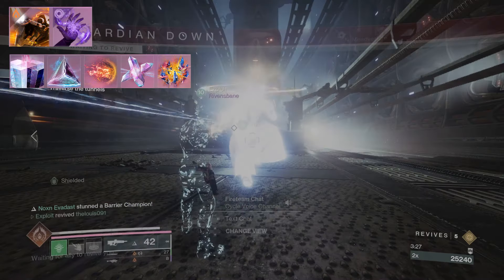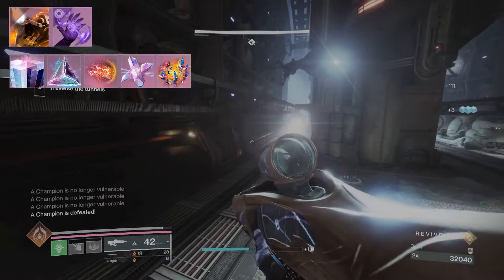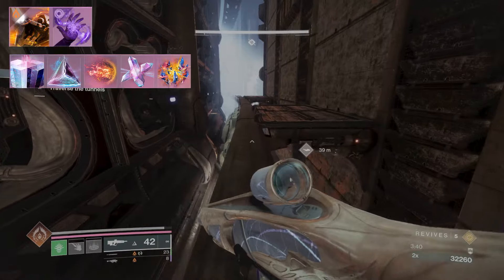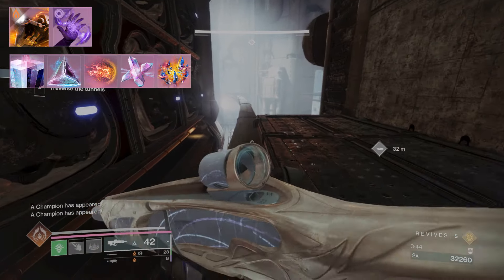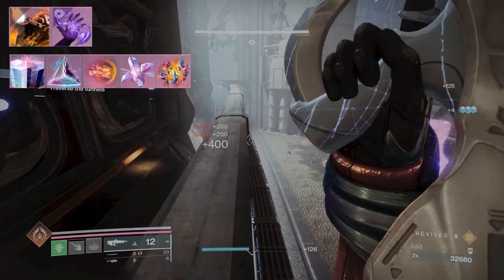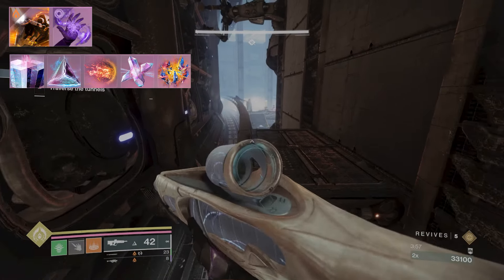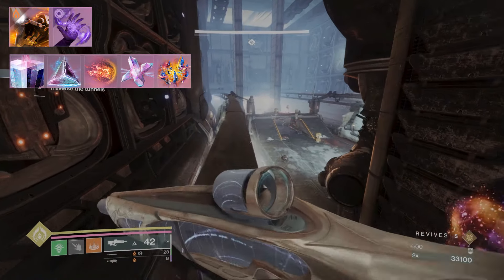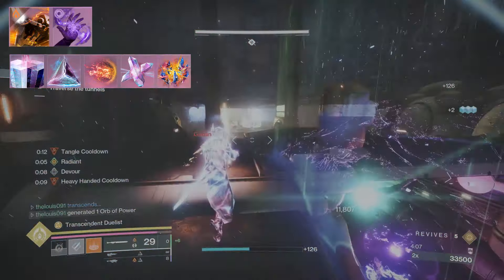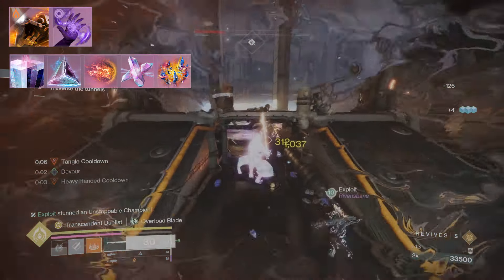For fragments: Facet of Balance — rapid final blows with light damage grant melee energy, and rapid final blows with darkness damage grant grenade energy. Facet of Protection — while surrounded by combatants you have more resistance to incoming damage, and while Transcendent this effect is increased, giving us a lot more resilience. Facet of Dawn — power melee hits against targets make you Radiant, and power melee final blows make nearby allies Radiant. Radiance is a damage buff and also grants Anti-Barrier to weapons.